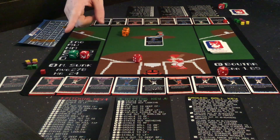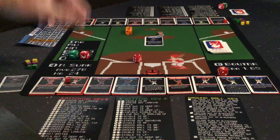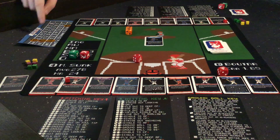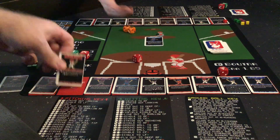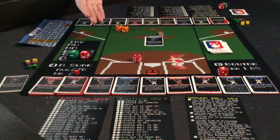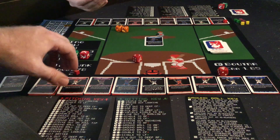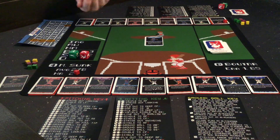Moving on to the next at-bat. You'll notice the red cube — that's going to signify who the active batter is. We have our scorer card here, which shows how many outs you have and keeps track of what inning you're in and the scores. We have one out, and up next is Peter Thorne. Each card also has a special power that can come into play in different scenarios, so you want to keep track of your powers.